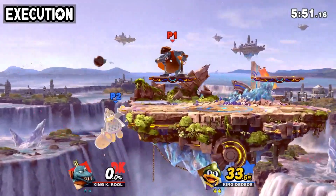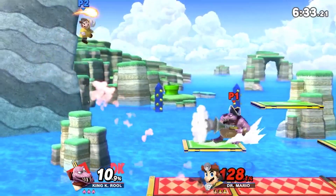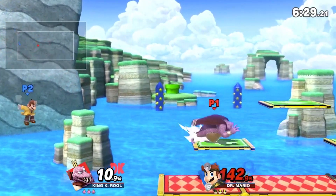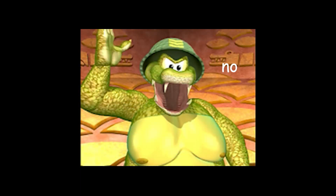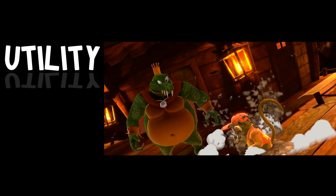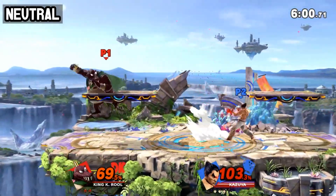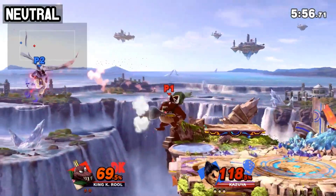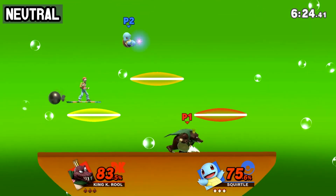As a result of the tech's attributes, it serves as a strong tool to break up the pace K. Rool is appearing to set. In order to use the technique effectively, one needs to be attentive as to how the opponent treats and deals with Blunderbuss. Vacuum Delay has a lot of niches in neutral, serving as a means to force the opponent to respect K. Rool whenever Blunderbuss is in play, due to a conglomeration of attributes that both the tech and the parent move possess.